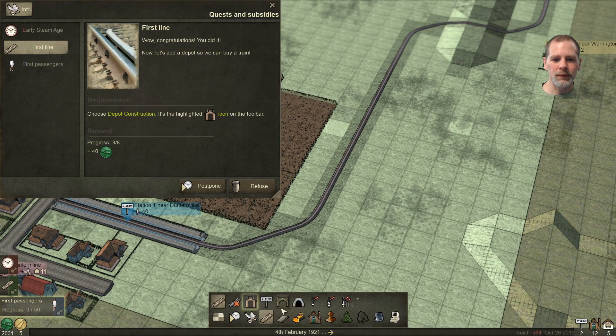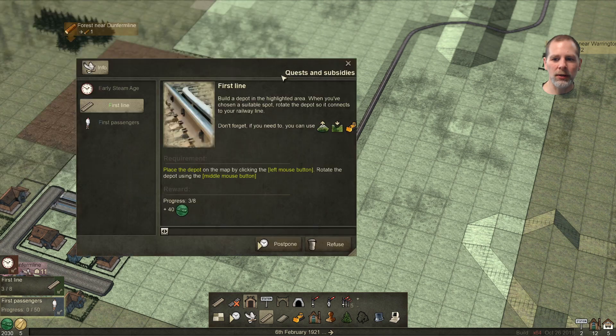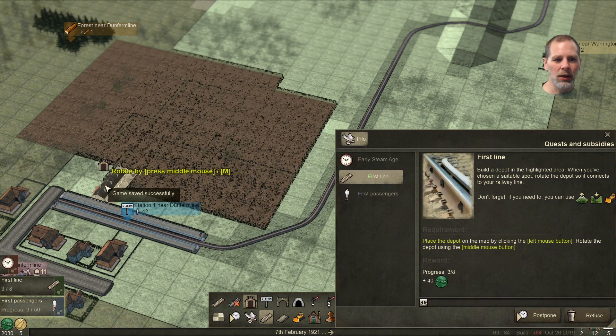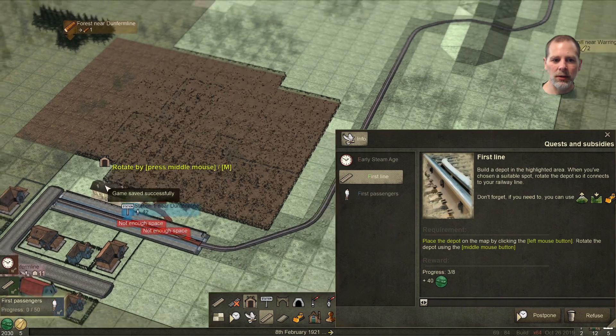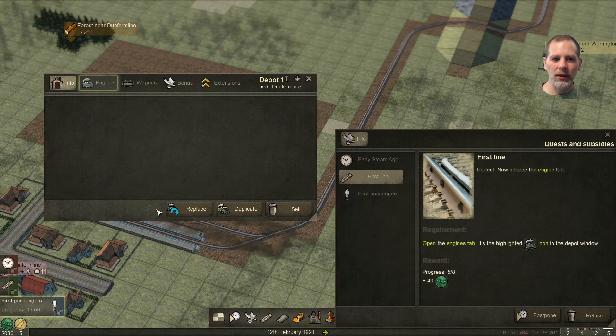Choose depot construction. Place the depot by clicking left and rotate using the middle mouse button. Let's move this over here and rotate it — that's cool. So we can put our depot like this, and we click to place it.